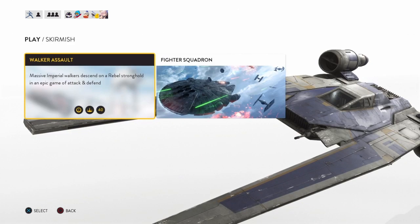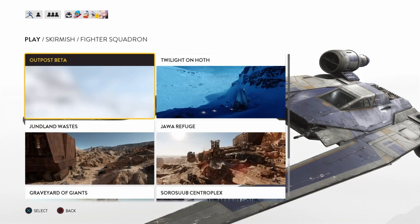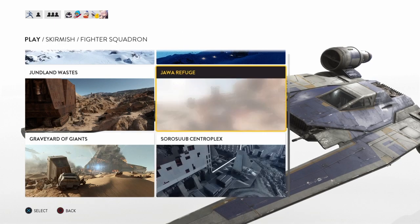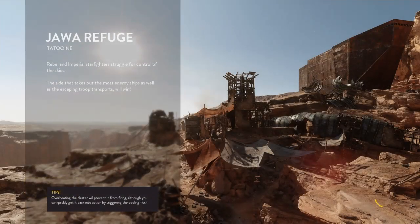Let's go into skirmish. We're going to go Fighter Squadron, obviously. We might do two — one Imperial and one Rebellion. I'm going to do Rebellion first. Let's do Jawa Refuge; I haven't done this one in a while. We're going to go solo play here.